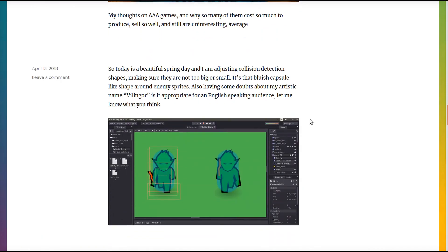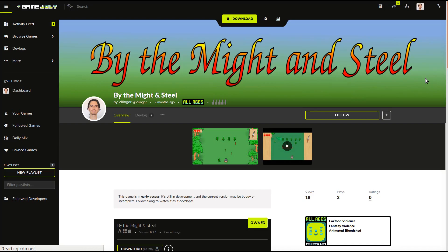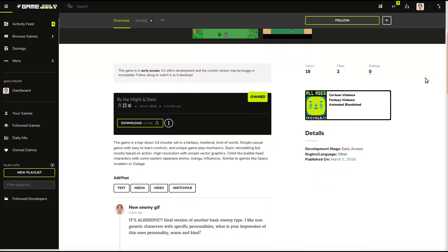Now let's go to the website where the game can be downloaded. And here it is. To download just click the green button here, and here also there is a blog section.